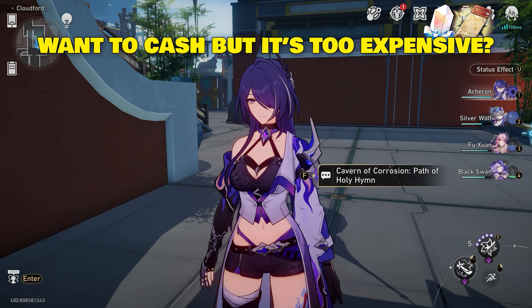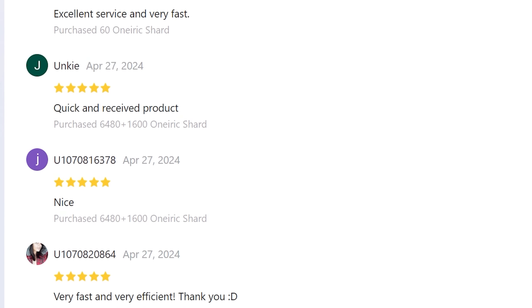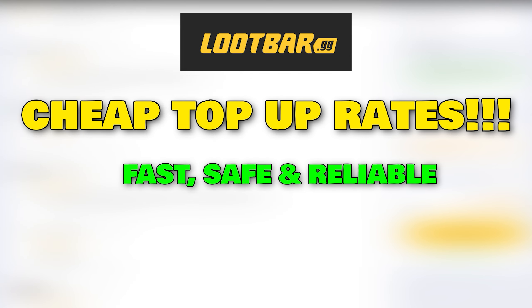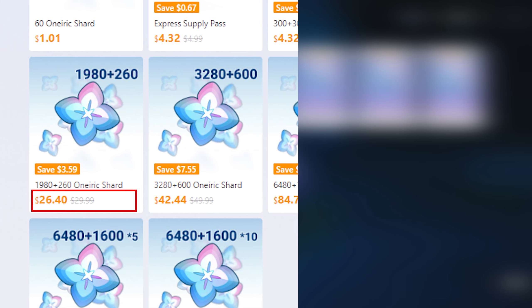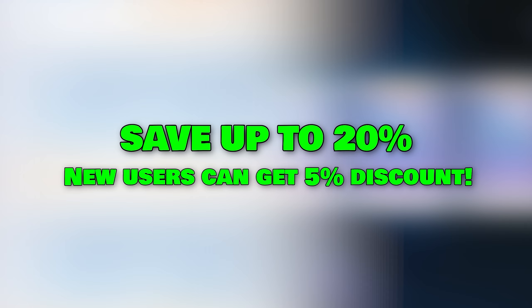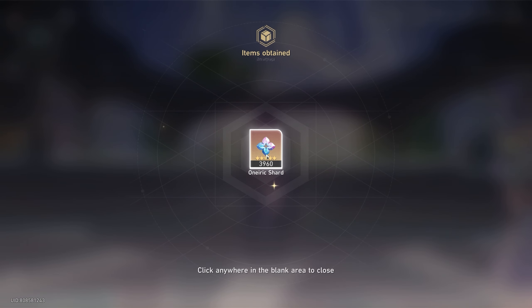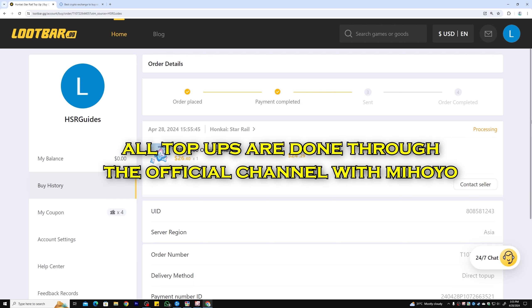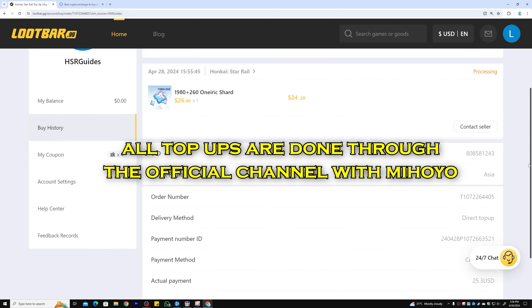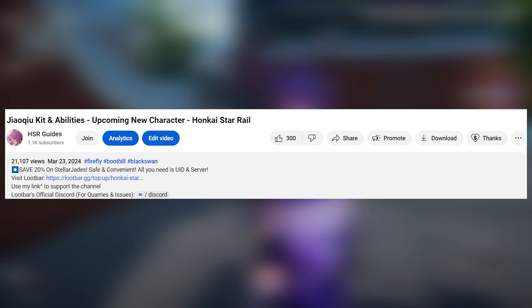Do you have a character or light cone in the game that you really want, but you don't have enough Stellar Jades? Fortunately, LootBar.gg allows you to buy Stellar Jades at a discounted rate for all regions. LootBar is one of the fastest and most reliable recharging platforms with attractive discount rates. For example, I will buy the 1980 Stellar Jade package for $26.40, which would otherwise have cost me $29.99, saving me a total of 20%. New users also get an additional 5% off. Simply enter your UID and region to receive your package in less than 30 minutes. All recharges are done through the official channel with miHoYo, which allows you to enjoy all top-up offers. Check the link in the description and pinned comment to get the amazing discounts.